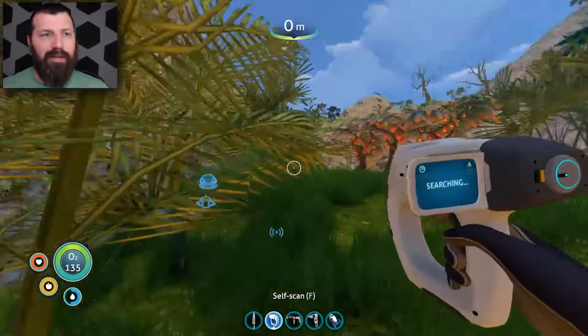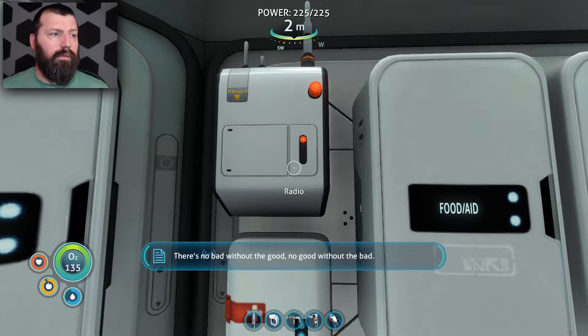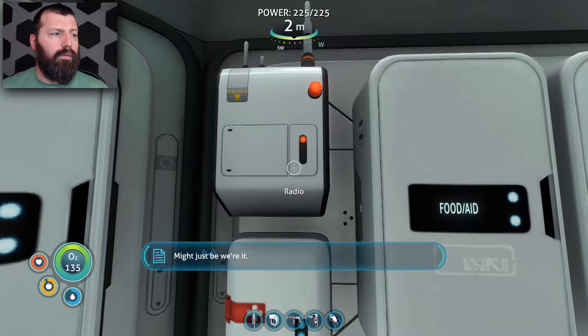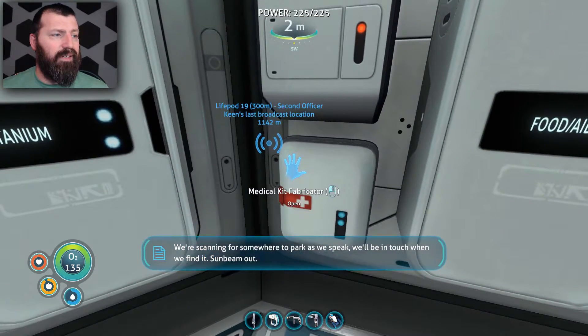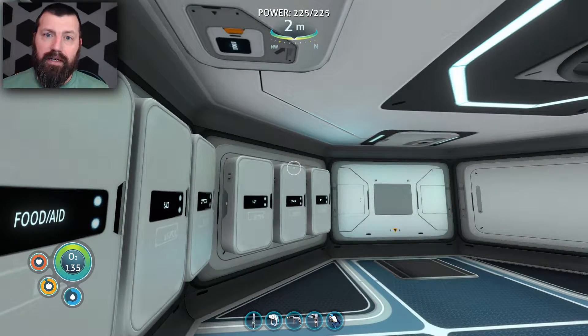Radio message: 'This is Sunbeam. You know Aurora — we're from a little transgov on the far side of Andromeda. There's no bad without the good, no good without the bad. Sounds like you've tasted a bunch of the former, which means you're overdue a whole lot of the latter. We're scanning for somewhere to park — we'll be in touch. Sunbeam out.' That's it? I was expecting another life pod or something.